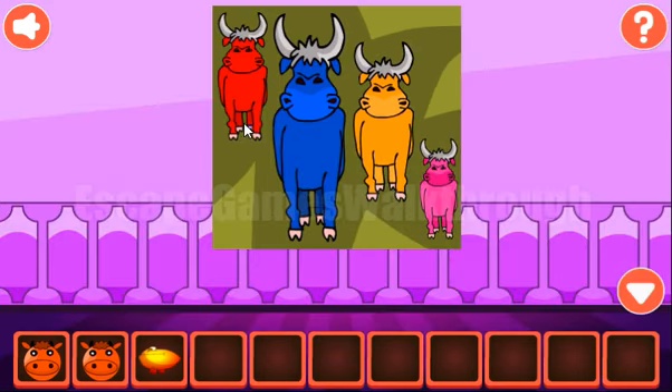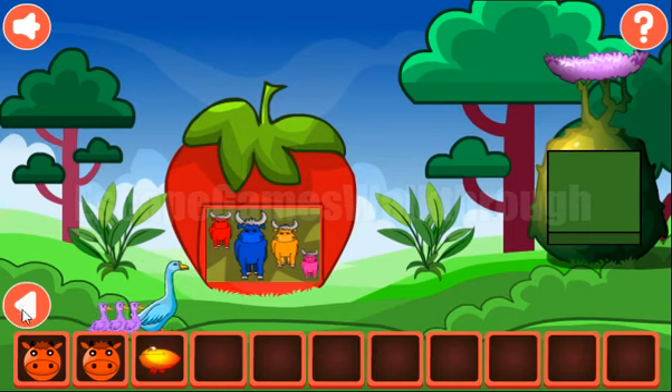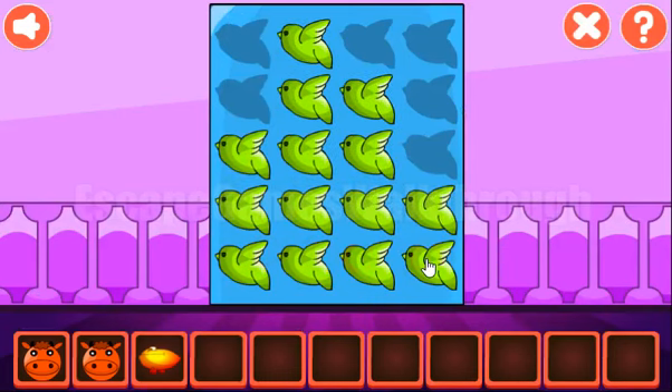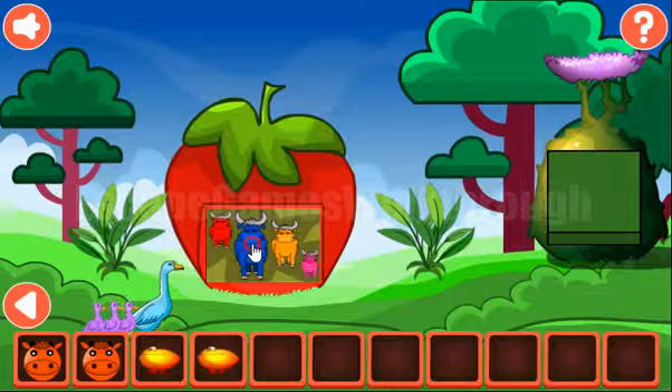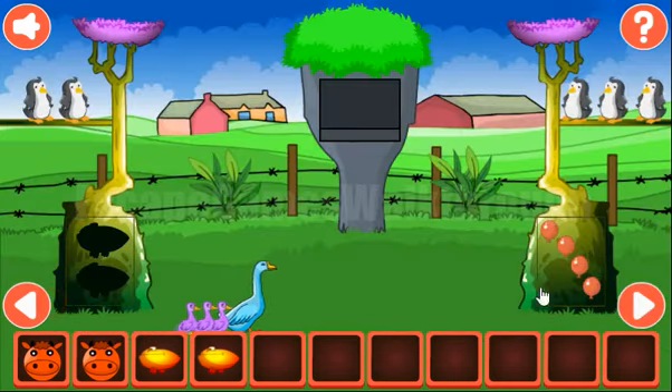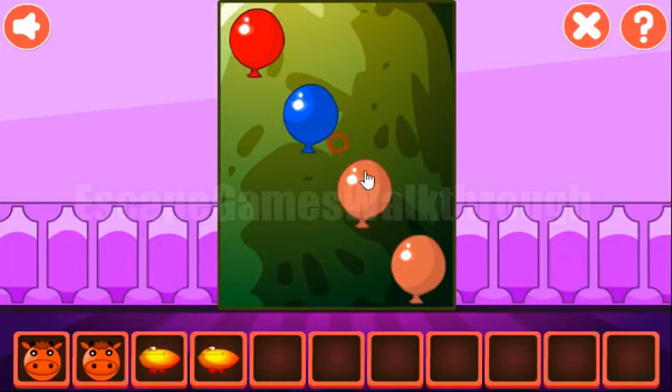Here we can see 4 balls of different sizes: 2, 4, 3, 1. Another hint here are the colors of these balls: red, blue, orange, pink. So the order is 2, 4, 3, 1 — red, blue, orange and pink.